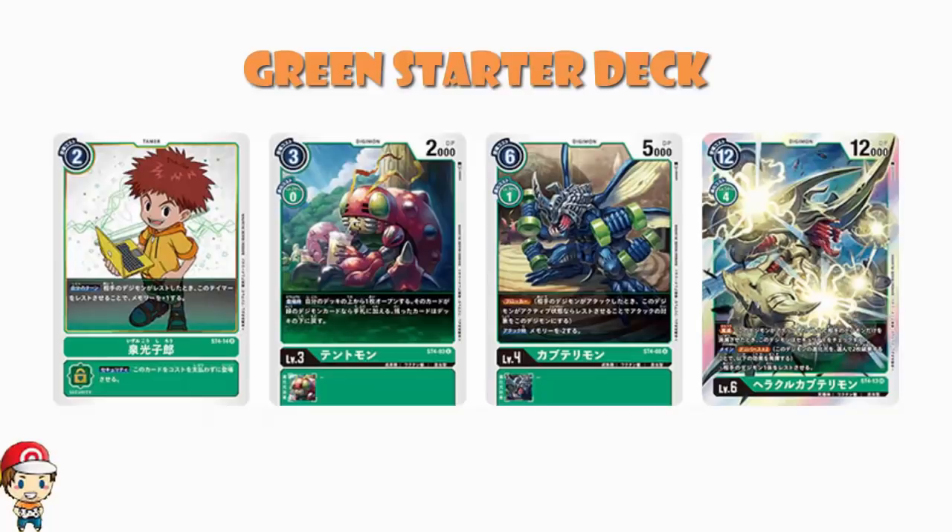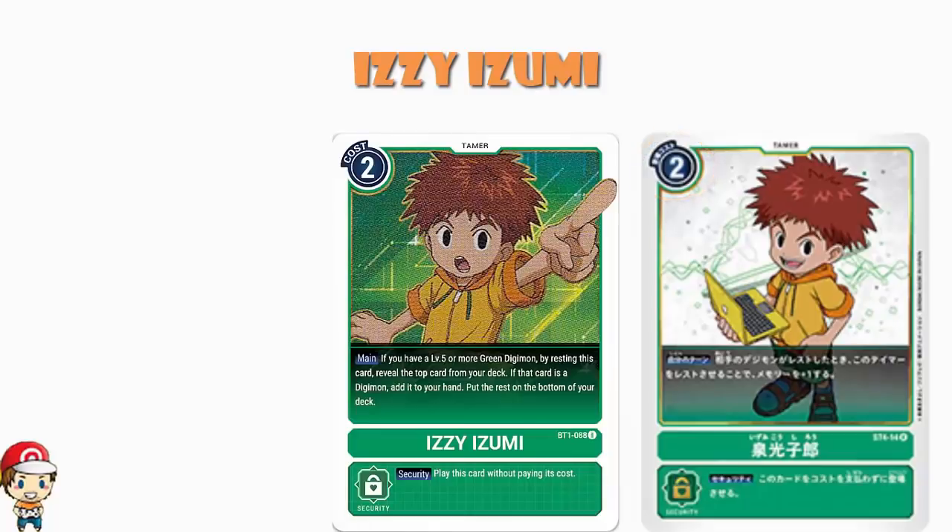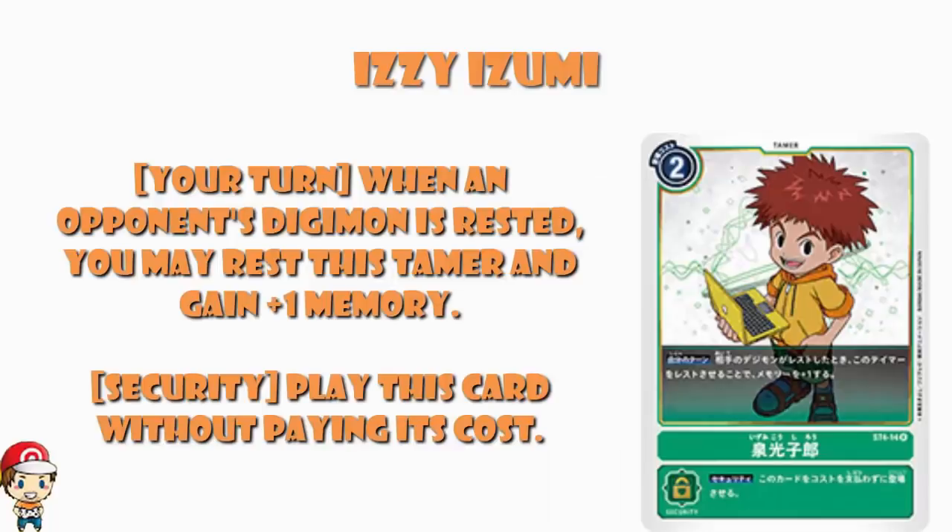Starting off then, we have got a tamer, Izzy Izumi. We've got a two-cost green tamer here, just like the Izzy Izumi from New Evolution, which was also a two-cost green tamer. And apparently what it does — obviously the security is that you play it without paying its cost, we know that, that's what they all do. During your turn, when an opponent's Digimon is rested, you may rest this tamer to gain one memory. And this really does follow in the trend of so many tamers we've seen lately which give you extra memory.